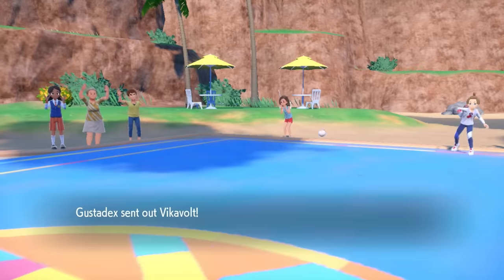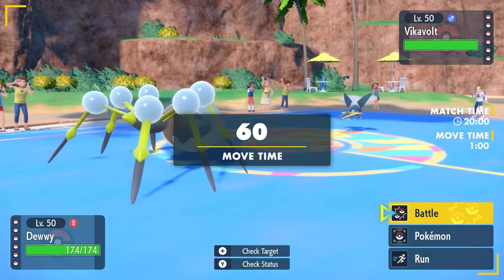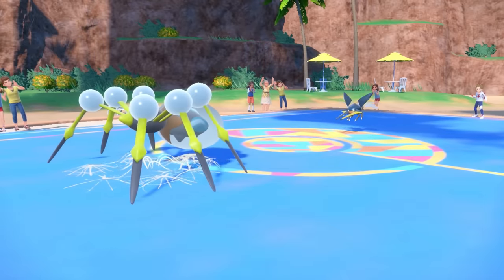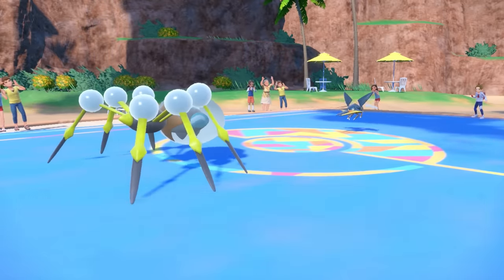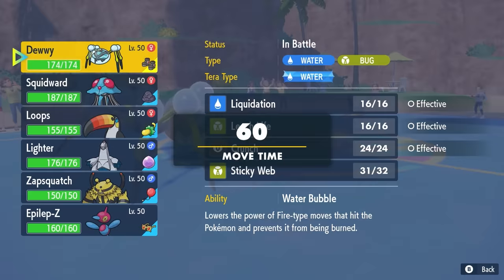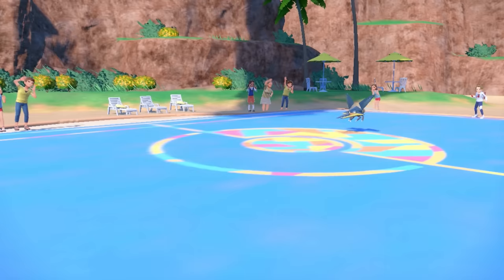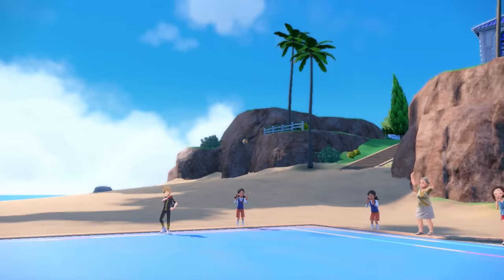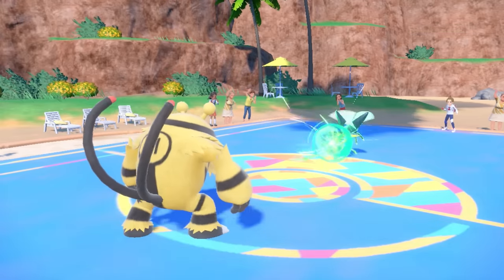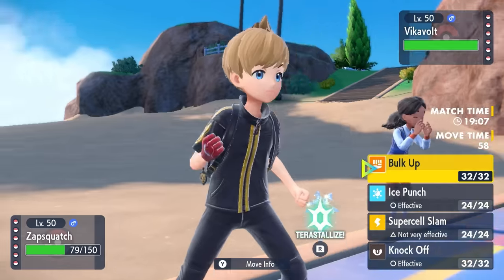This time we have a super interesting dynamic — they lead off with Vikavolt. They're a bug, I'm a bug — I've got Araquanid, and we're both here to set up Sticky Webs. We both have hazard control via Rapid Spin. We both take the opportunity to set up our Sticky Webs. They have the upper hand with electric coverage, but Electivire in the back limits opponents' opportunities for electric moves and punishes them with Motor Drive. I try switching into Electivire expecting a Volt Switch, but they're smarter than that and go for Energy Ball — it does a nice chunk to Electivire and pops my Balloon. Birthday ruined.